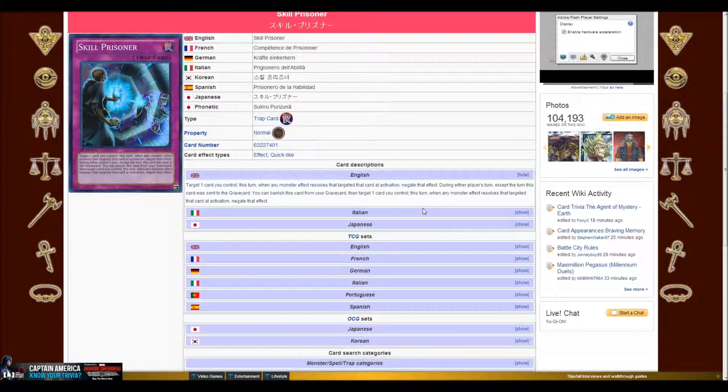Also, this card can do its effect again from the graveyard. So it's like Breakthrough Skill, only there's a difference. With Breakthrough Skill, it's good, but you can only use the second effect in the graveyard on your turn. Skill Prisoner lets you use the effect on your turn and your opponent's turn.